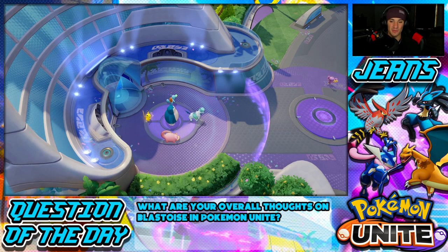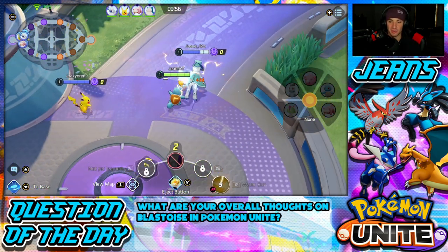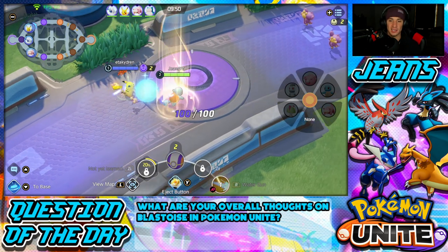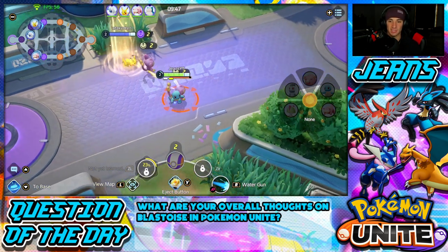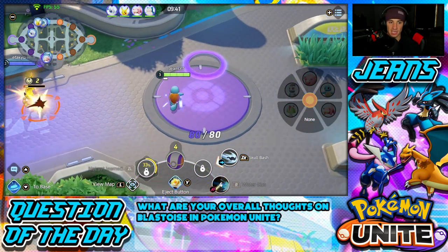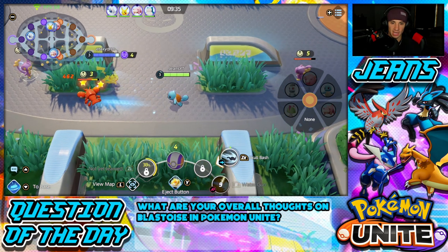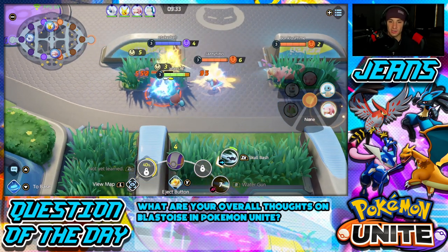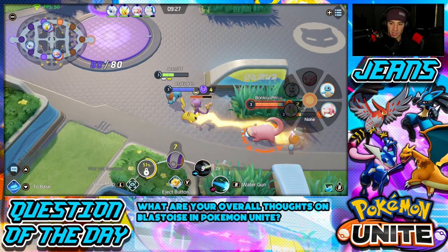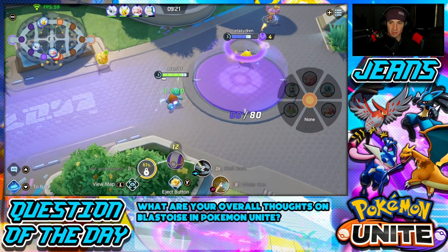We're rocking out in the top lane. We unlock Water Gun for our first move and we're using the Eject Button as well. I'm going to push this Corphish back to our side — look at that control. I've got him locked in and I'm going to dip back a bit to recover HP. I'll grab a Sitrus Berry and try to get to level four from the Aipom.